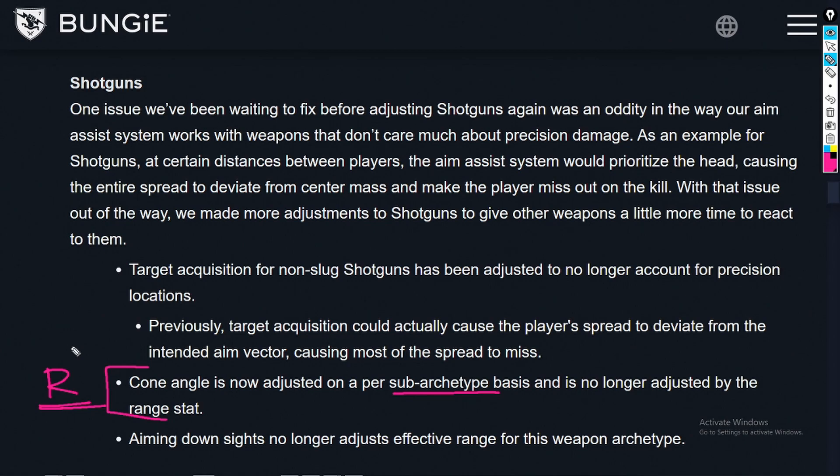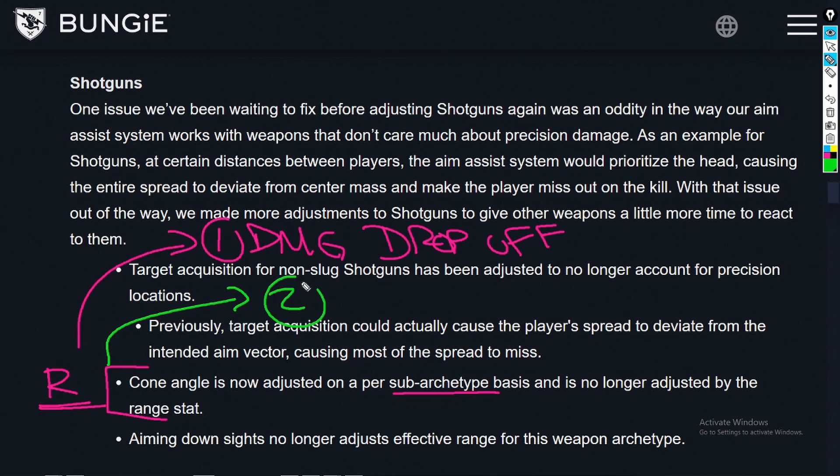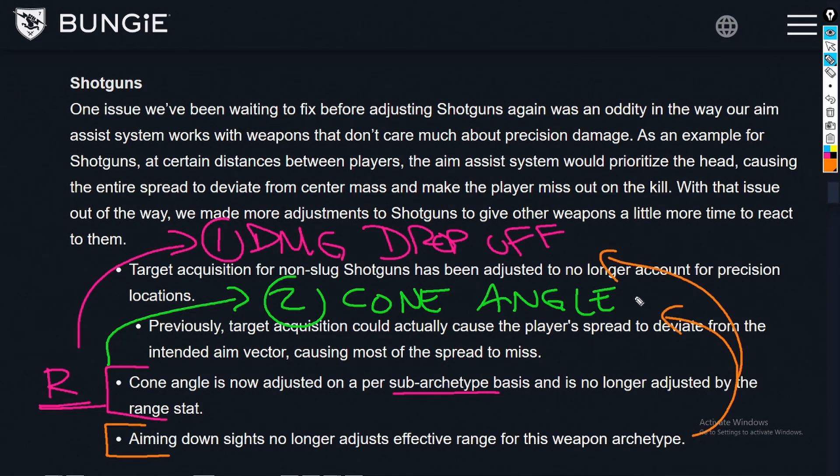I'm going to use this bullet point to talk about the range stat in general. It can be broken out into two major segments: number one, damage drop-off, and number two, exactly what they talk about — the cone angle. And then interestingly enough, they broke out a third bullet point talking about aiming down sights, except after all the testing, these actually fall into the exact same categories as the range stat and have their own impacts. The way I've decided to explain this is to talk about each piece on their own — cone angle or pellet spread and how it's impacted by the range stat and by the ADS stat, so both bullet points on one topic. And then I'm going to talk about the damage drop-off impacts from the range stat and from the ADS stat.